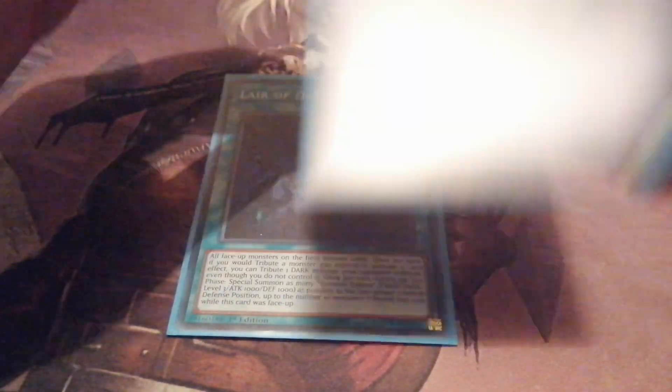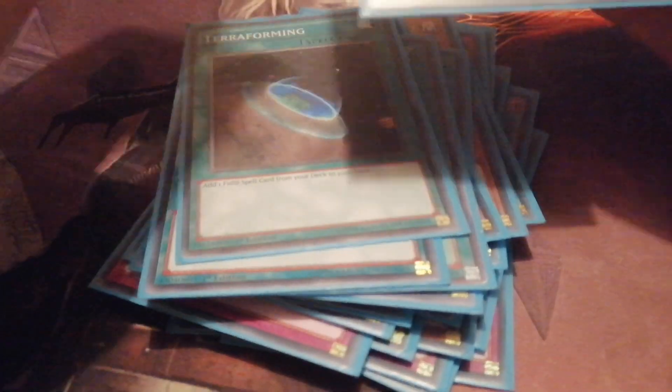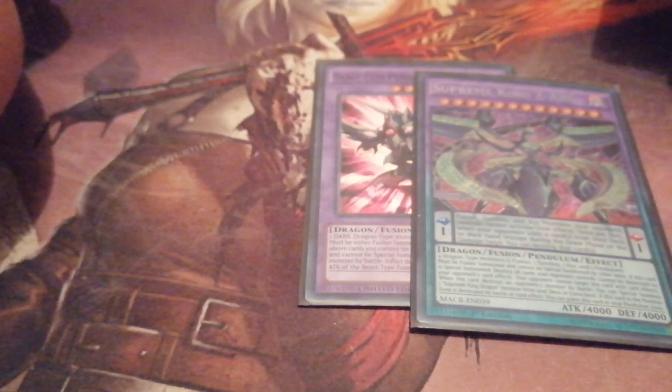Moving on — Layer of Darkness. Here's an interesting tech card I included in this deck to test: it's called Stand In, a quick-play spell where you tribute a monster and revive a monster from your opponent's graveyard. It has the same attribute as the monster you tributed, but if you tribute your opponent's monster, you can basically steal that same monster to your own side of the field.